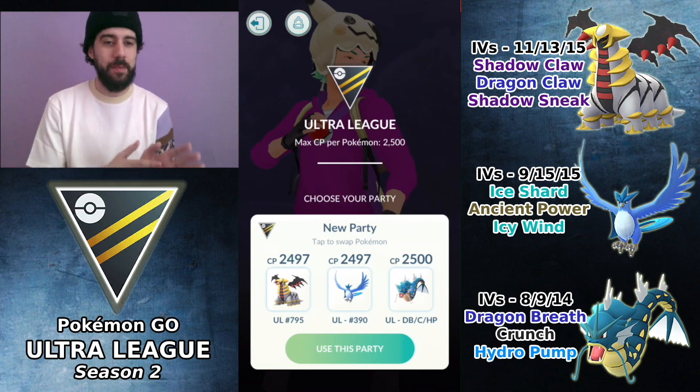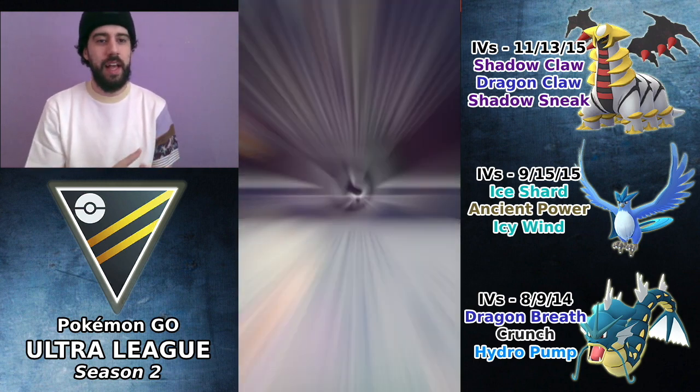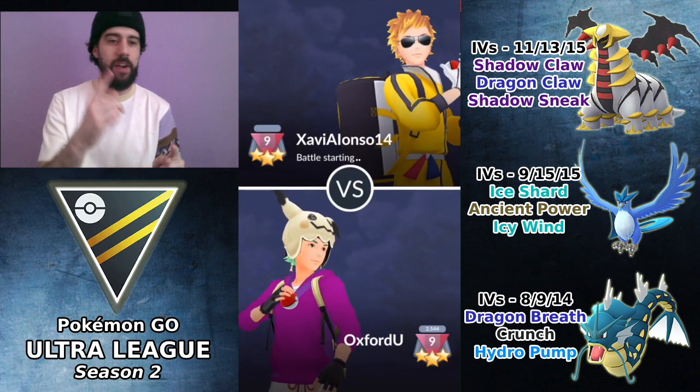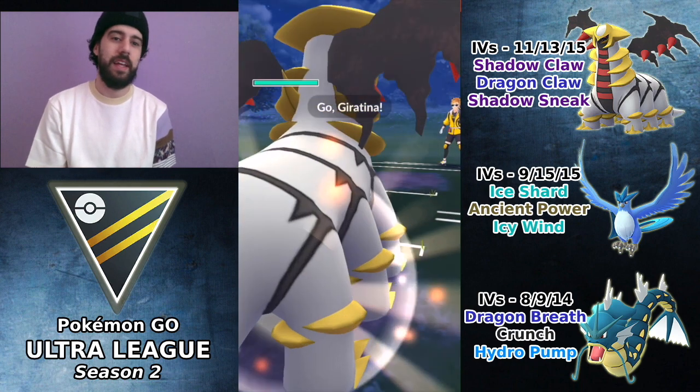In today's video we're taking a look at a team I've featured in the past, but with one key change: switching out Swampert for Gyarados. Let's see how it plays out. First match against Xavi Alonso, and we're leading Giratina into Empoleon.